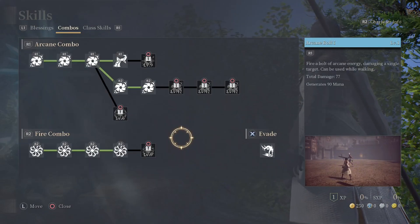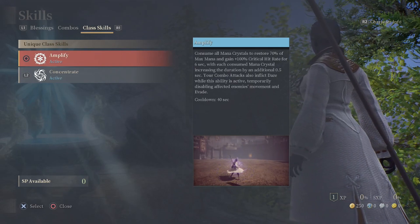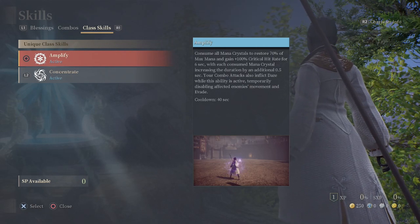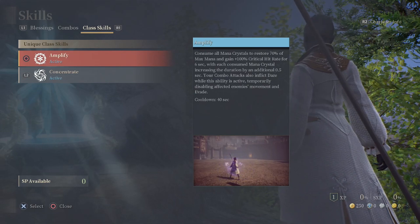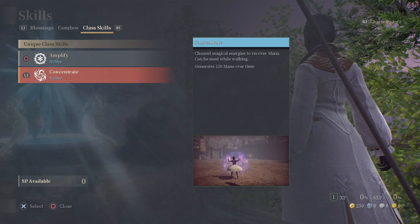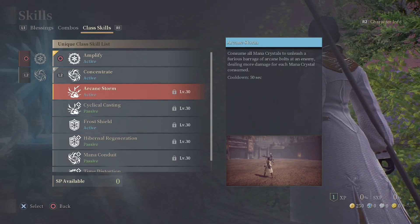Pressing R1 will take you over to your combo list, which lets you see whatever combos you can do. Pressing R1 again will take you to your class skills, which are unique to your class — such as Amplify, which consumes all mana crystals to restore 70% of your max mana and gain 100% critical rate for six seconds. Each crystal consumed increases duration by 0.5 seconds. The combo attack will now inflict Daze while this ability is active, temporarily disabling affected enemies' movement and evade. Concentrate channels magical energies to recover mana and can be used while walking. Both of these active abilities can be improved upon by level 30 by switching out the ability or adding a passive to increase its effectiveness.